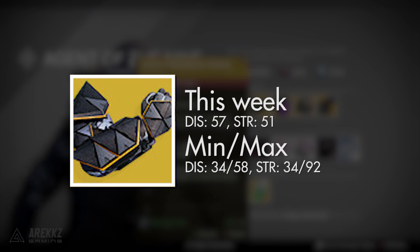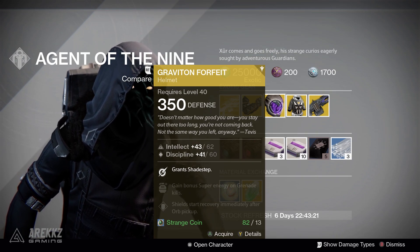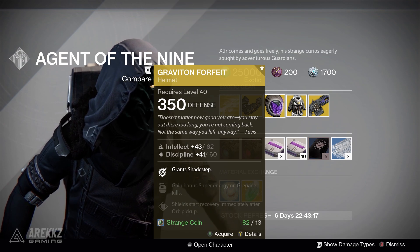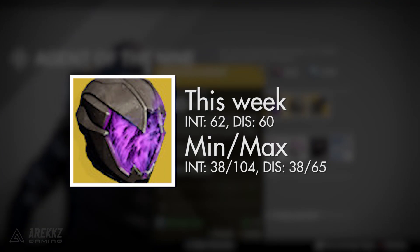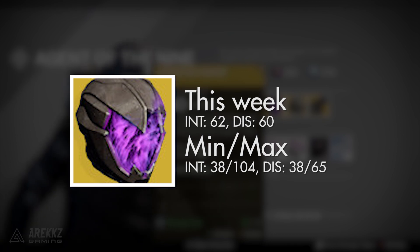For Hunters, there's the Graviton Forfeit. The main perk grants you Shade Step. You also gain bonus super energy on grenade kills, and your shield starts recovery immediately after all pickups. This one has an intellect and discipline roll of 62 and 60 when maxed respectively. The lowest you'll ever see is 38 in both, and the highest is 104 intellect and 65 discipline.